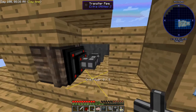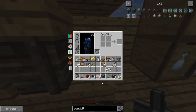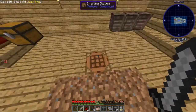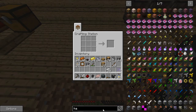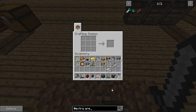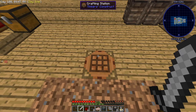A crescent hammer might fix that problem — oh wait, that's right, Thermal is not in this pack. God, I keep forgetting. Thermal probably came out way after this pack was being developed, that's probably why it's not in here. What mod adds that — Extra Utilities? I'm sure there's a wrench for this mod. The bit wrench — yeah, the wrench!